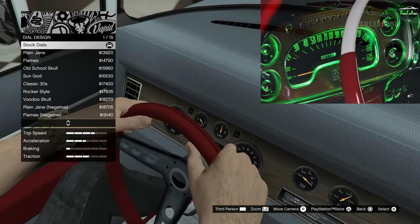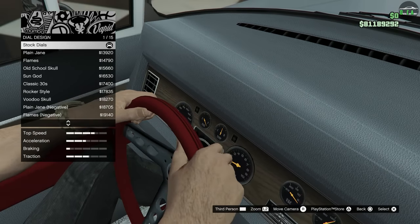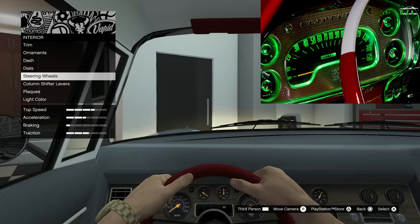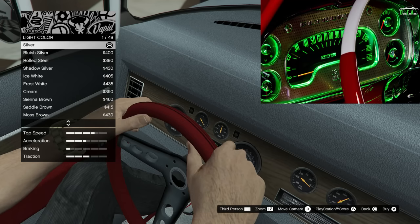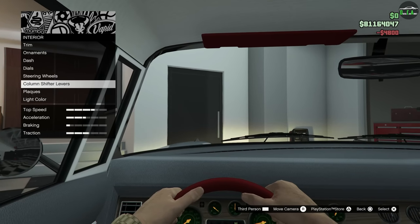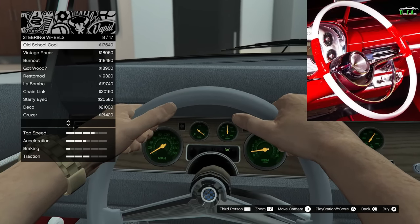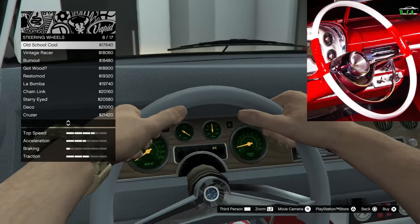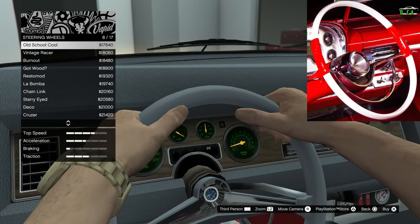For dials, the real car had gauges kind of similar to the Peyote, but all we have is the generic muscle car dash. I'm personally going to go with the classic 30s negative. For the light color, the real car at night had a green kind of glow, so we're going to do bright green for the gauges — that's a nice reference. For steering wheels, the closest in my opinion is the old school cool. It has a pretty similar steering wheel in terms of the spokes and also the chrome trim line underneath — very cool.